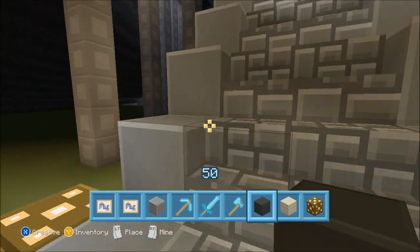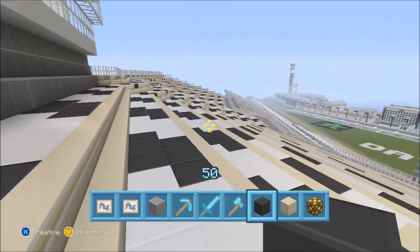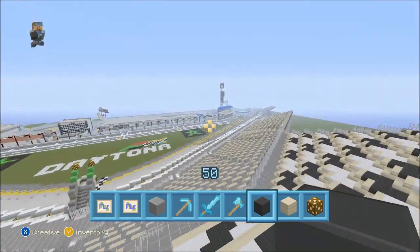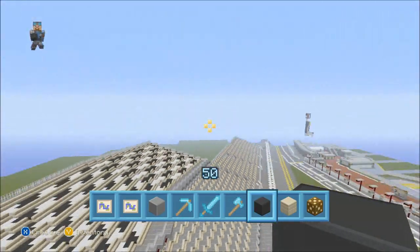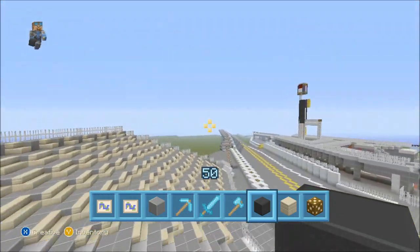Here we are at the Sprint Tower — just look at it, look at the beauty. This took me about a month and a half. Here's the front tri-oval stands. These are actually the most tricky part of the track that I had to work with because I had to figure out a right angle.